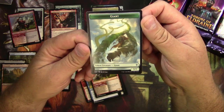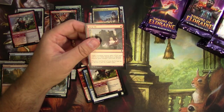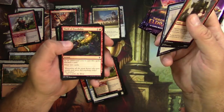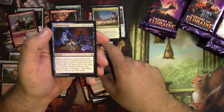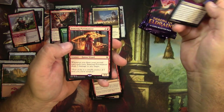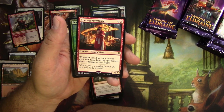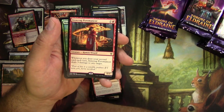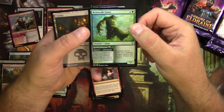And a giant — I kind of thought giants were going to become more of a tribe with this set. There definitely are some giants in here, but no one's really talking about giant tribal right now. Foreboding Fruit, a Covetous Urge, Keeper of Fables, a Slaying Fire, and an Irencrag Pyromancer: two and a red, human wizard — whenever you draw your second card each turn, Irencrag Pyromancer deals three damage to any target. That one's good. And a foil Beanstalk Giant.